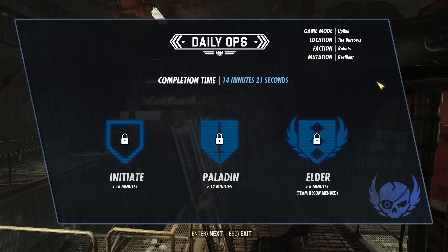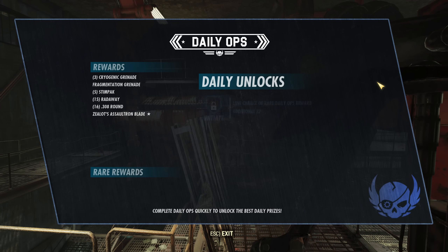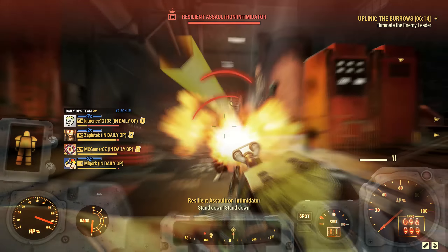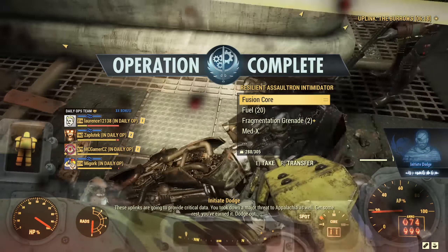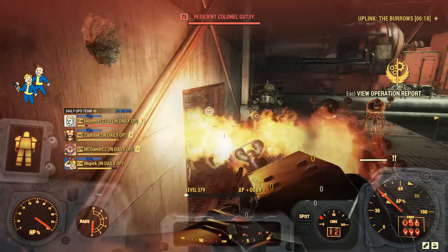Once you're done you can press escape and get a rundown of the daily ops — it shows you how fast you finished it, whether you attained any ranks, and of course the rewards. The rewards for the most part are random — you get stimpacks, ammo, grenades and explosives — but you also get legendaries, more if you attain higher ranks, and there are some rare rewards specific to Daily Ops. This is definitely my favorite new feature. I've done it multiple times mainly in a squad running a support build, and we managed to finish with the Elder tier reward and got one of the unique plans. The fact that it changes every day and is completely randomly generated means it's going to stay fresh for quite a while.